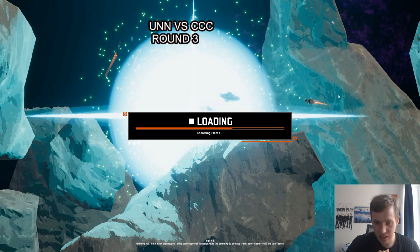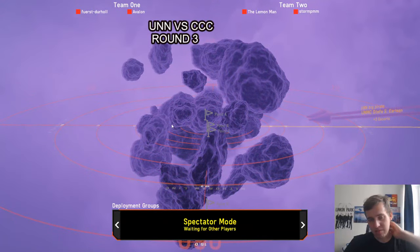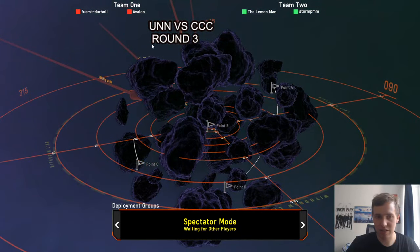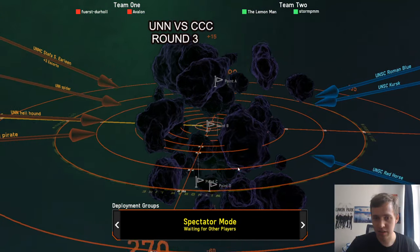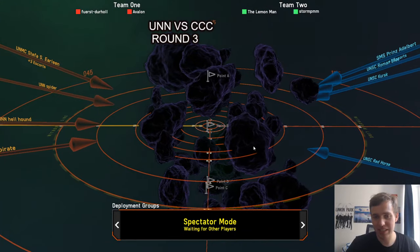Jamming will only mask signatures in the same direction that jamming is coming from; other sectors will be unaffected. Here we go, finishing nameplates, waiting for other players. Alvora: four capture points, big asteroids, beautiful purple background — this is how I like my space. Pretty classic map, bit asymmetrical — you don't have an E point, you only have the blank over here, and one side is more worthwhile than the other.